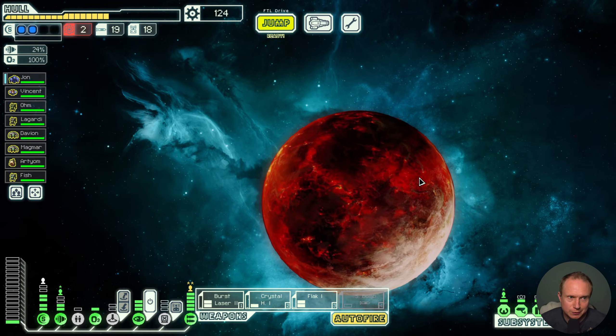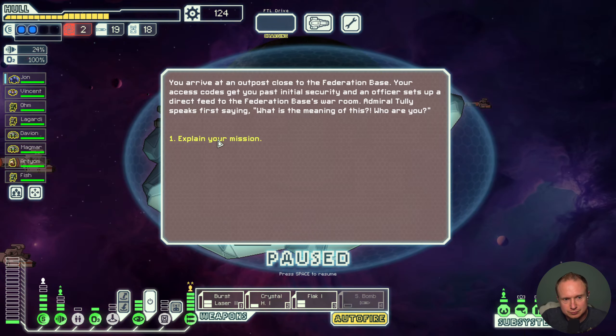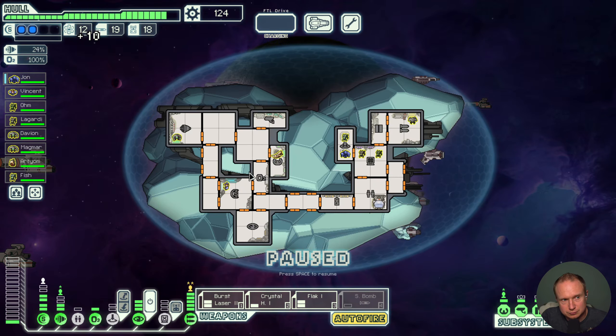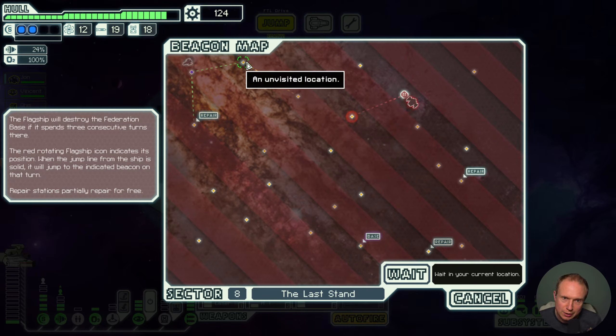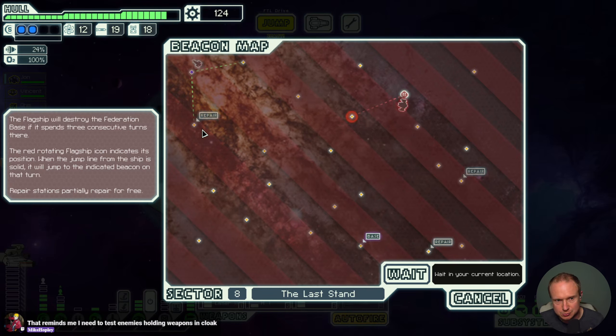Alright, last stand. We at least made it here. We made it here last time, though, and we died. This doesn't look like a great situation. I think we just take the repair node — we have a little more repair that we want. We have a wide open corridor to the base, but I think going up here is a bit of a mistake.